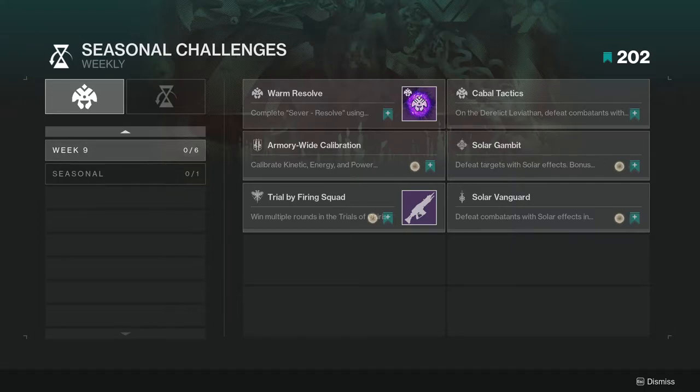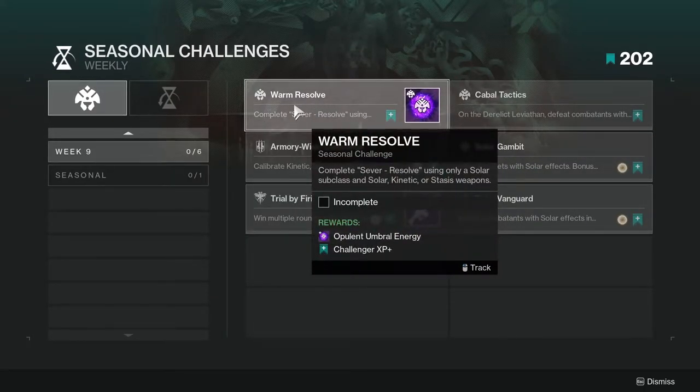So for Week 9, you are looking at Warm Resolve, which is Complete Sever Resolve using only Solar Subclass and Solar Kinetic or Stasis Weapons. The way I usually handle this one is I have my Solar Subclass. For my Kinetic, I use a Kinetic Weapon for my first weapon; for my second weapon, it'll usually be Solar; and then for the heavy, it'll be Stasis. So that way I can do all of that — and make sure you don't pick up the Scythe, just to be on the safe side.